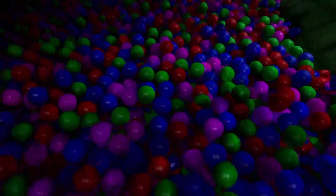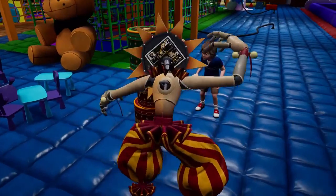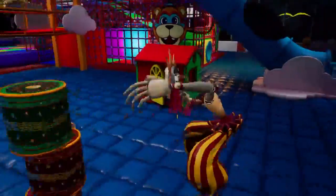Once he drops in, Sundrop is nowhere to be seen in the ball pit. Looking at the back of Sundrop's head, he really is just like a circuit board with a face.